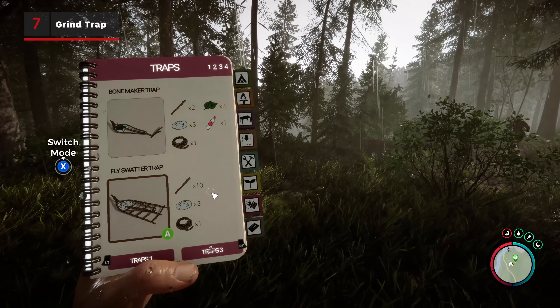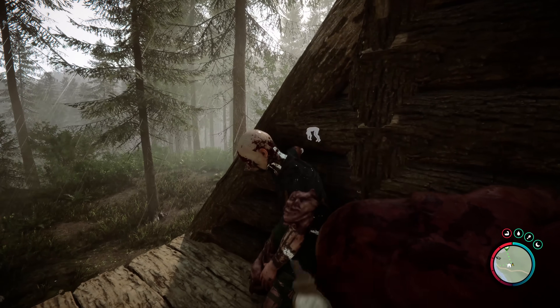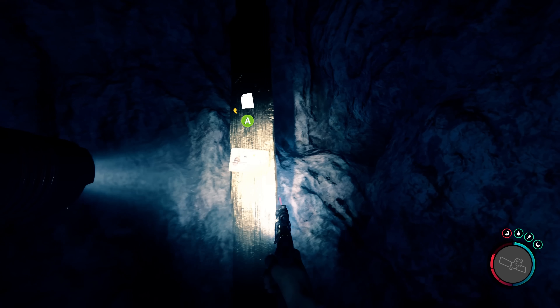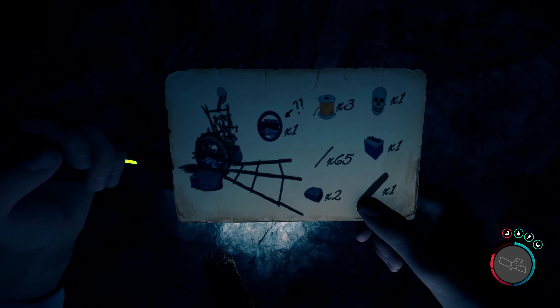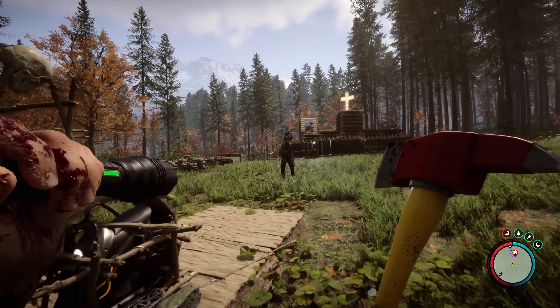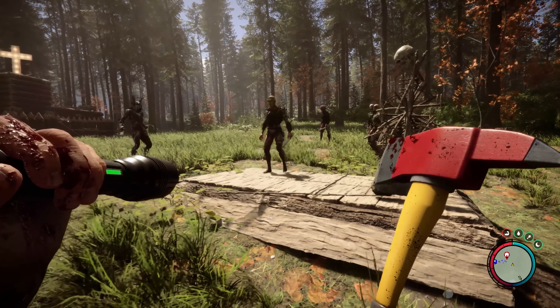Traps are the cornerstone of any home base, and while there were a few basic options available from launch, recent updates have come with new blueprints for killer devices scattered across the map. You've got the Grind Trap — added in patch 14, this contraption is a gruesome mix of golf cart batteries, wires, sticks, and skulls, producing the ultimate cannibal blender.